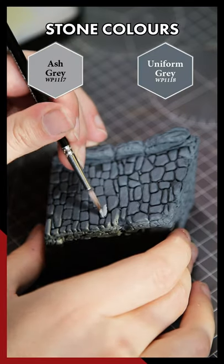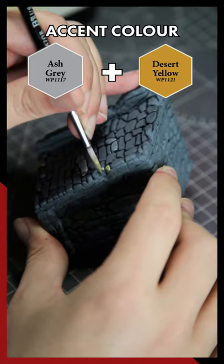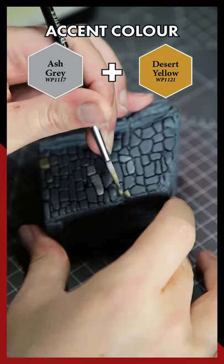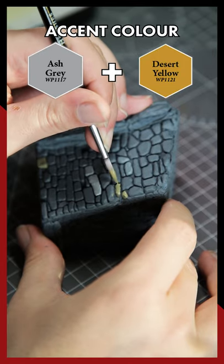Then we want to add some variety to our walls, so get a lighter shade of grey and start picking out random stones. If you want to be even more adventurous, try experimenting with other stone-like colours and repeat the process — you'll want to use these lighter colours more sparingly, but it adds some really nice variety to your stone.